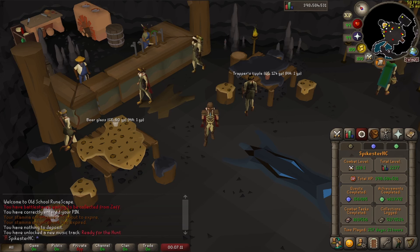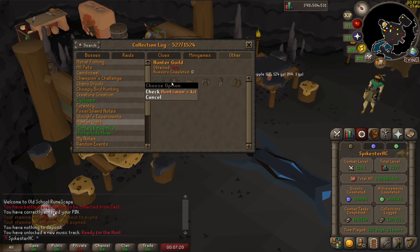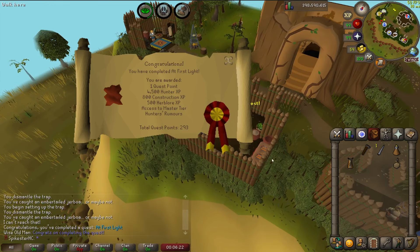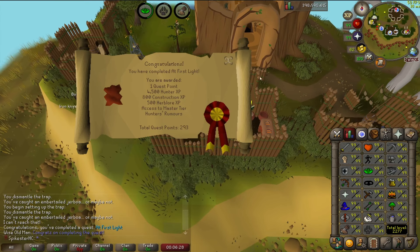As for things I want to be doing when I'm not just doing CG, I want to start working on some hunter rumors, which is one of the fairly new things in the game. Mostly I want to get the huntsman's kit because it lets you put hunter supplies in there and I can save a few more bank spaces. Looks like there's a quest I've got to do first — At First Light — so I'll go do that. And there we go, the quest is complete so I should be able to do the Master Tier hunter's rumors.